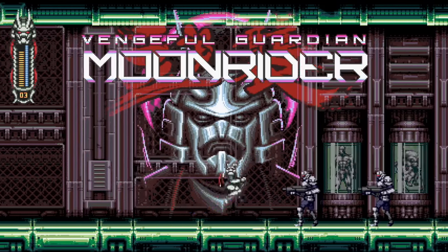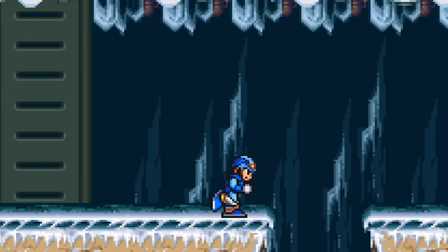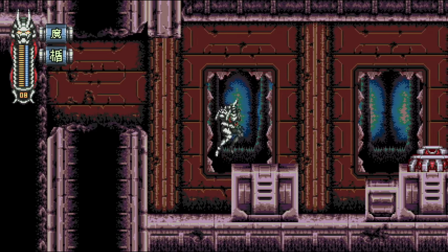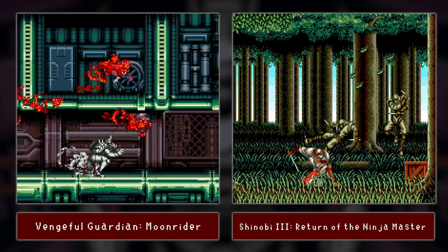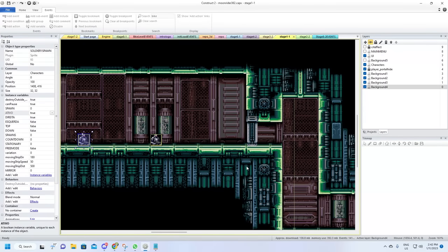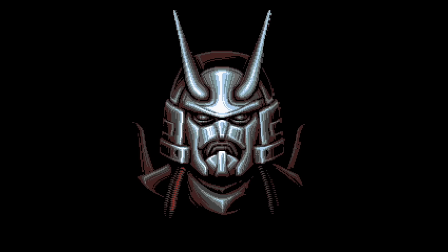This is Vengeful Guardian Moonrider, a game built on the foundation of classic 16-bit action games such as Shinobi and Mega Man X, while introducing fresh new scenarios, gorgeous pixel art, and a strong gameplay foundation. It's a great game, and in this video we'll explore its inspirations and underlying mechanics, dive into how the game works under the hood thanks to some behind-the-scenes footage, and see how it runs.